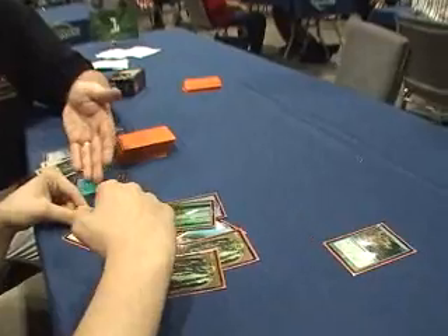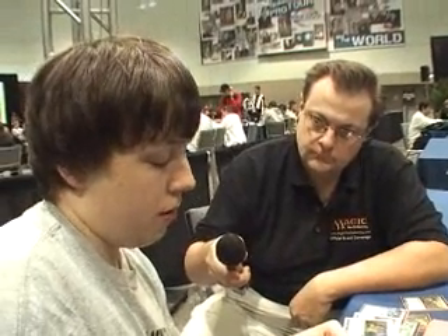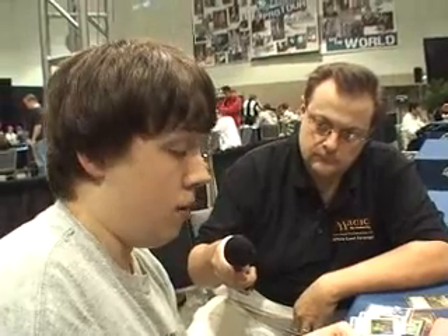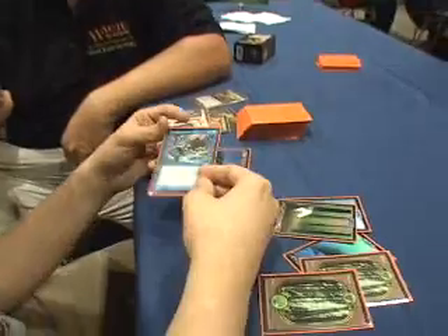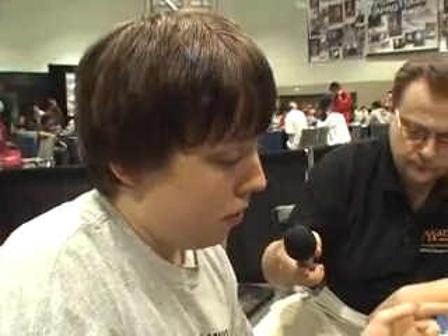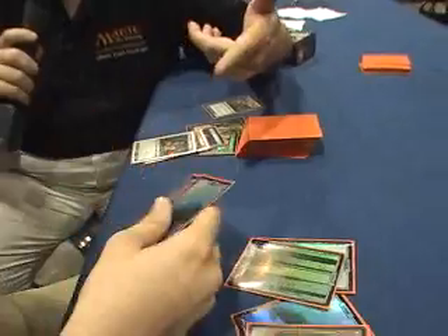Mind's Desire is your kill card — you shuffle your library and then remove cards from the top of your deck from the game for each spell that's been played this turn. You can play those cards until end of turn as if they're in your hand for 0 mana. If you hit another Mind's Desire, you get to keep going. If you hit an Early Harvest and you're tapped out, you untap and cast all your big spells. You now have Storm 4 going — flip the 4 cards over and see what you've got.